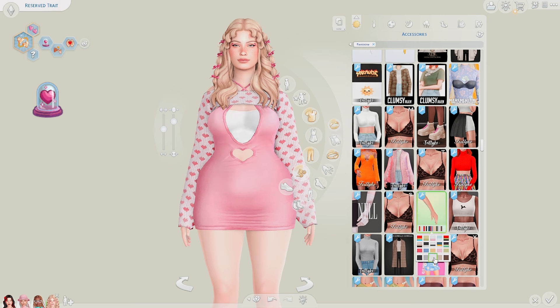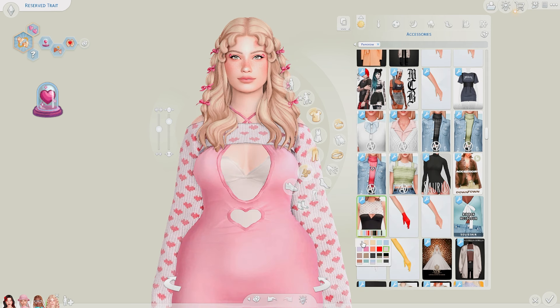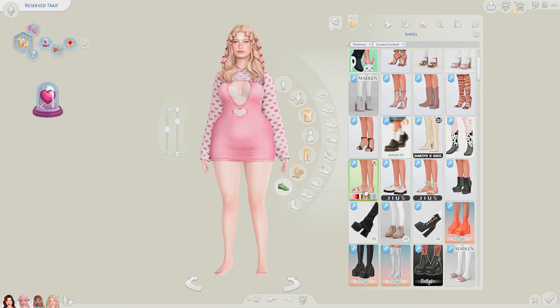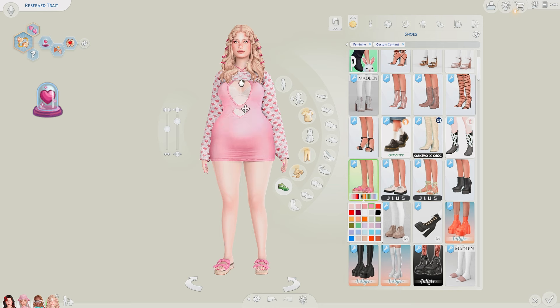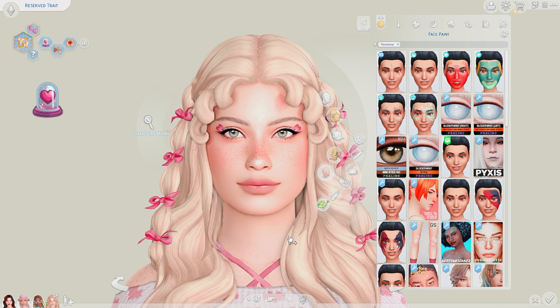I'm not really sure what to do for the shoes. Maybe something like — oh, that would be really cute, especially in this color — so it kind of matches the dress, but it's a little bit too casual. Something along these lines kind of matches the bows as well, which I really like, but it's still a little bit too casual compared to the rest of the outfit. Not the perfect pick, but I think I'll just go with this. I don't even know what I'm doing at this point, but I'm still not fully sold on the hair. I keep going back to the hair on all of these Sims. Do we want to go with pink? I don't know.